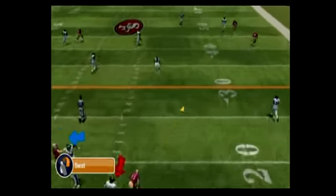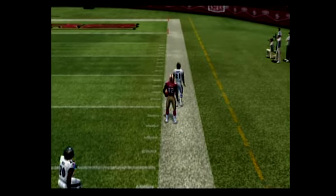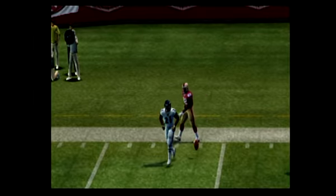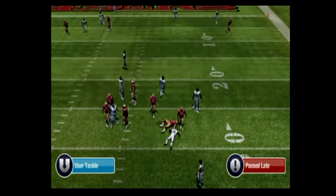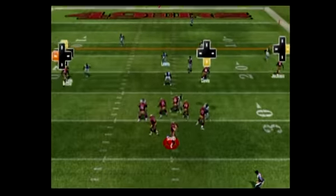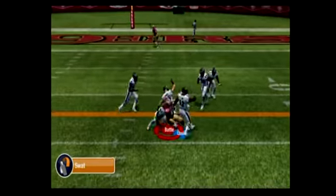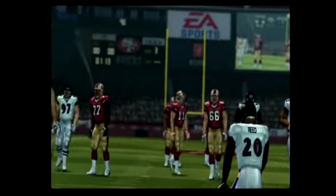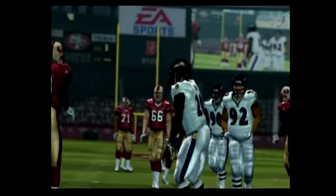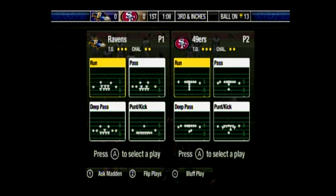As a quarterback, the last thing you want to do is force a bad pass into the end zone. Fires this one deep and he goes out at the 22. Comes out in their nickel package — tackle under pressure. Looks like there was a back, gets rid of it, complete to the wide receiver. Reed comes up to make the play at the 13.